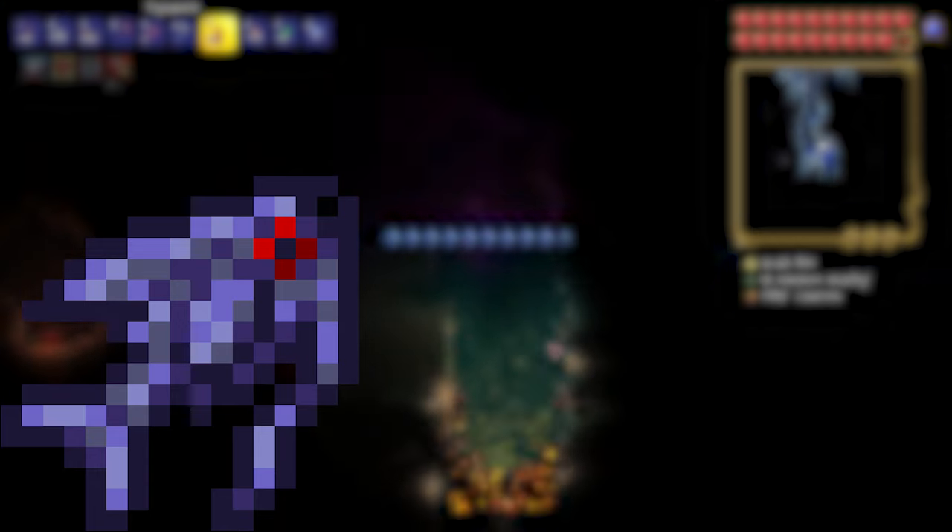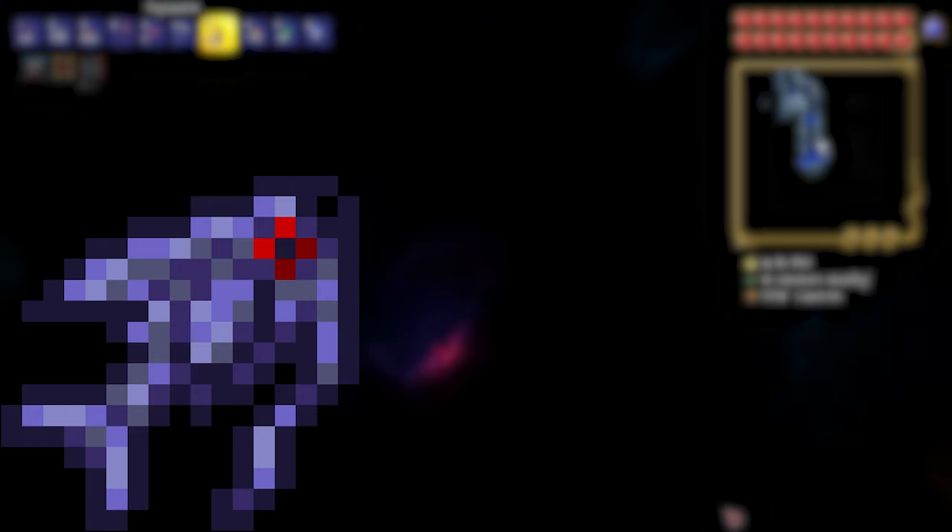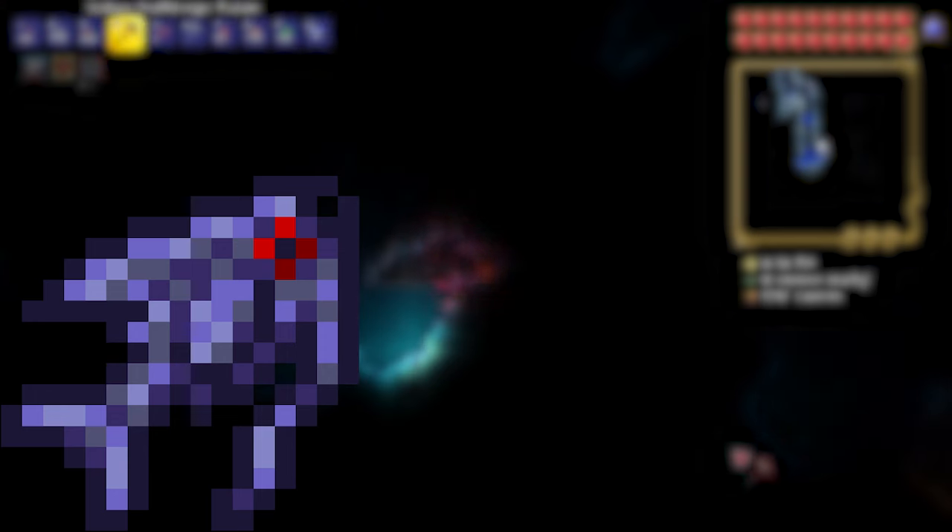Obsidian Fish: this fish can be fished from lava with lava critters found in the underworld biome, or with normal bait and a lava-proof fishing hook. Alternatively, a hotline fishing hook, which is obtained from doing 25 Angler quests at a 1 in 75 chance. Double Cod: these fish can be found by fishing in sky islands or surface layers of the jungle. Hemopiranha: this is fished in the crimson biome.